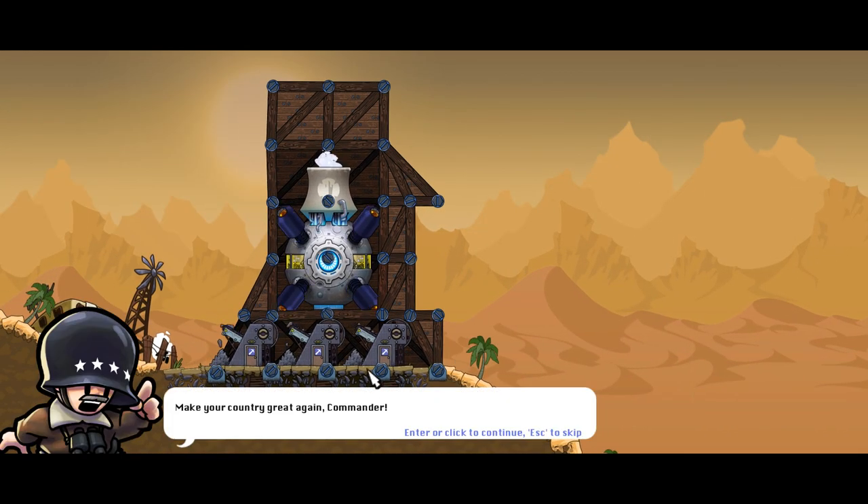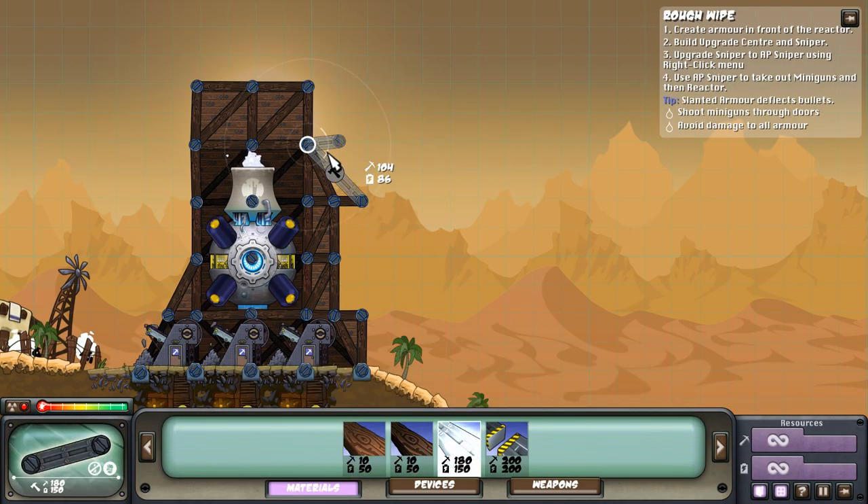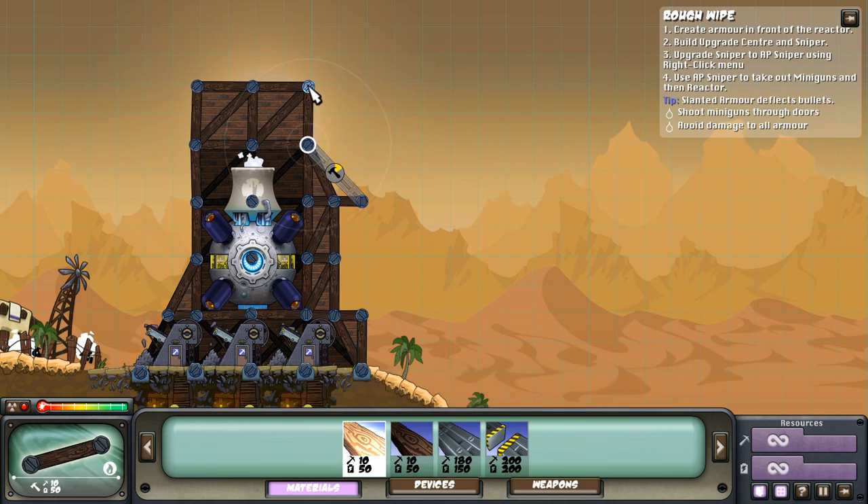Here's a tip: slanted armor deflects bullets and takes no damage. Cool. Make your country great again, commander. All right, so we've got one already there. We're going to do that, and then we're going to do that like that.